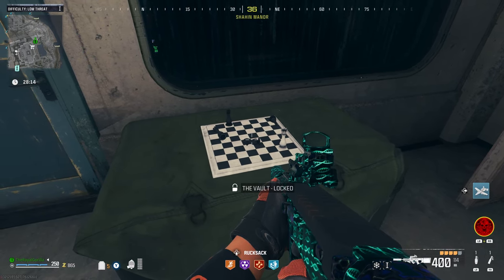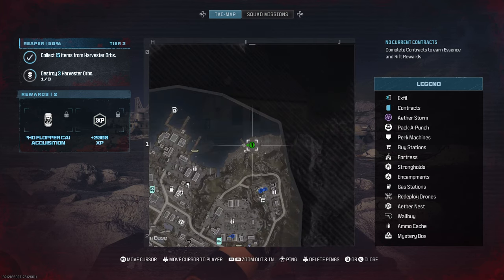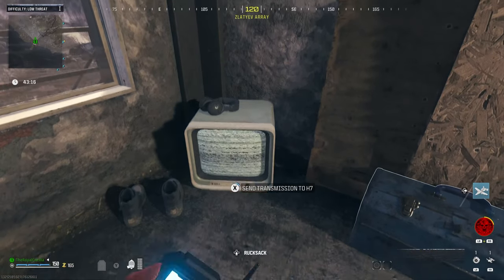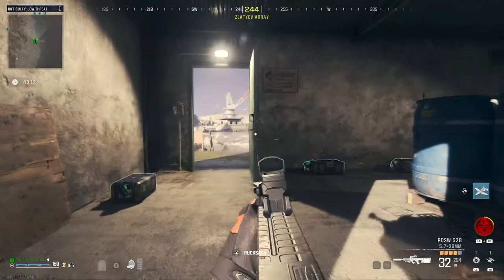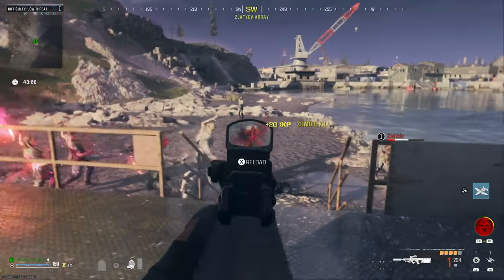Let's start with the easiest piece. This can be found in a small hut in the northeast. Inside this hut, sat on the TV, will be a device that will let you send a transmission back to H7. H7 is also known as the vault. So once we've done that, we can move on to the second transmitter.